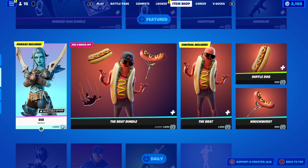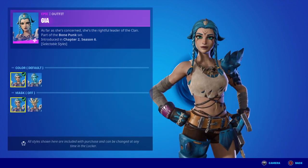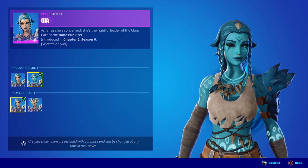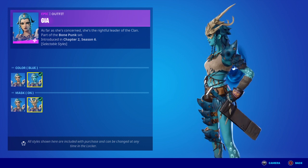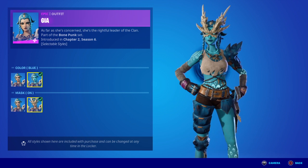This is the skin I was trying to pronounce the other day — we have the Gaius skin. As far as she's concerned, she's the rightful leader of the clan. Part of the Bone Punk set, first introduced in Chapter 2 Season 6. Four selectable styles: we have the default, then we have the blue — which I call the avatar effect for her. You can also have her with the mask off, and then the mask on, which looks absolutely amazing. She looks equally badass each time. I never realized that on her glove she's got raptors on the left and teeth on the right, which is pretty cool.